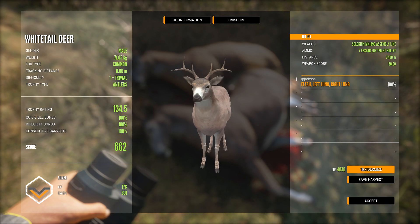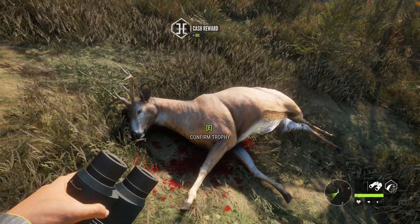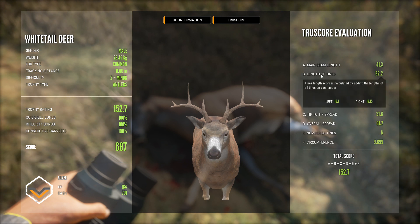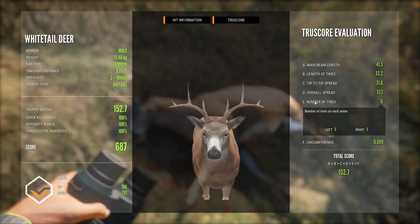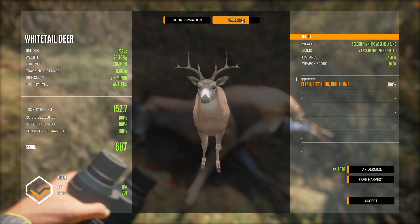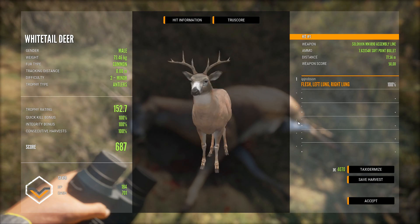Let's go ahead and taxidermize that, because we have one as well — it's our very first one. And then here's number two, another silver. You can see how this one is different again — it's got a different number of tines, it's six, so it's a six-point buck in this context. That's what it would look like right there — pretty neat, very cool. Let's get a quick screenshot of that.